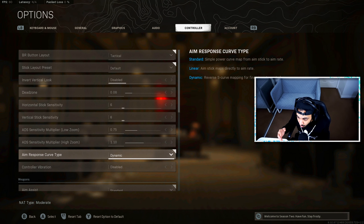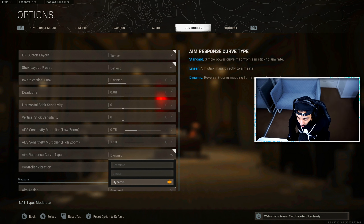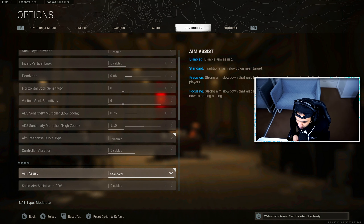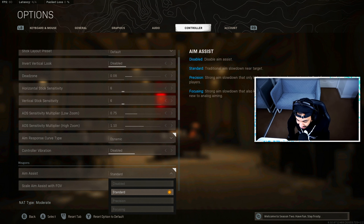For aim response curve, set this to either Standard or Dynamic depending on preference. I use Dynamic because snapping between targets is much easier — it speeds up slightly as you move toward an enemy, then slows down once you start getting aim assist. Controller vibration — have it turned off; you don't need it and it will distract you or make your aim worse. Aim assist I have set to Standard. I think this is just the best option, though a lot of people use other settings.